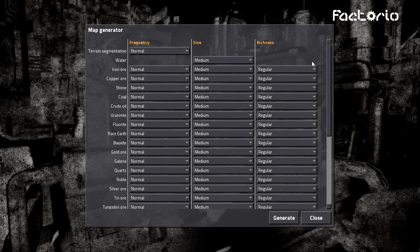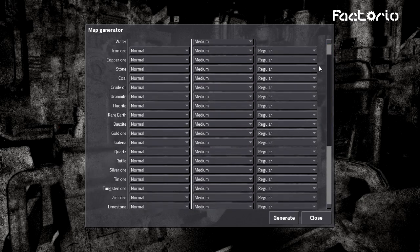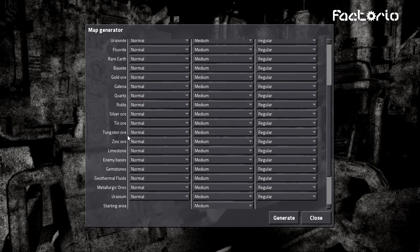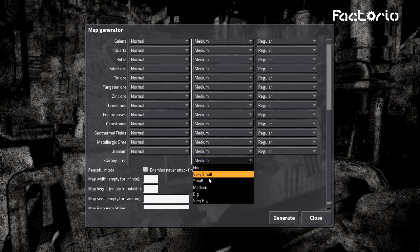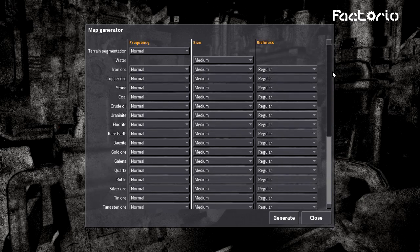Okay, so as you can see, we've got a bunch more ore — like an absolute shit ton of them. Silver ore, tin ore, tungsten, zinc, enemy bases — we can do loads of stuff. We can change all of this. We are going to change the starting area to big, purely because we want a little bit of extra time before the biters come knocking at our door.